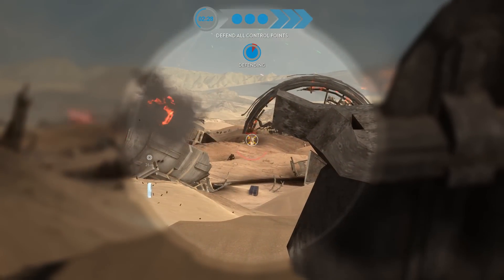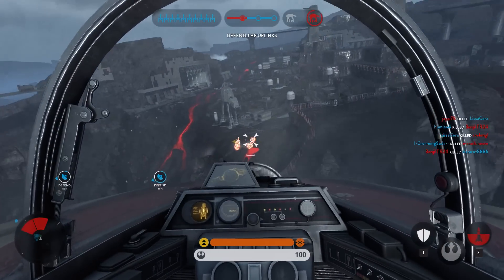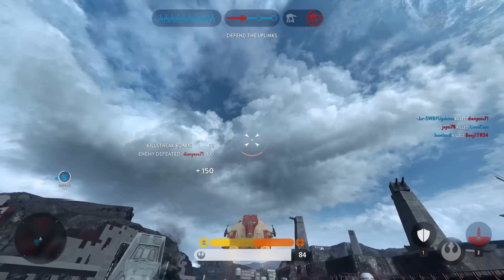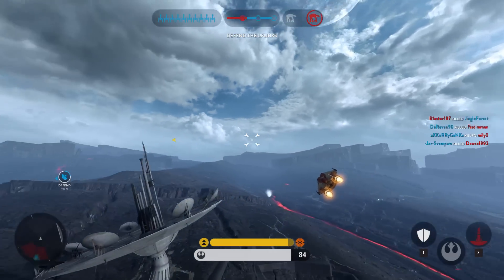Two examples are when you are sniping, as it will mean that you won't accidentally hit any obstacles that can be hard to see in third person. And the second time it's helpful is when you are flying a ship and want to do a strafe run. Spotting enemies on the ground can be hard and switching to first person makes it a little bit easier.